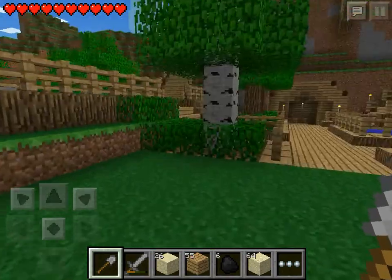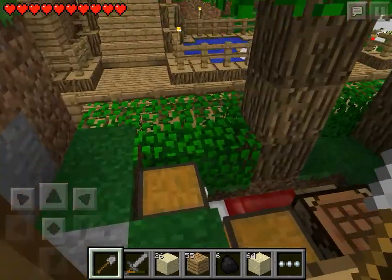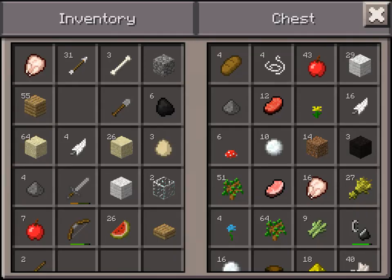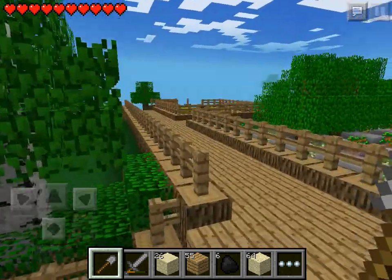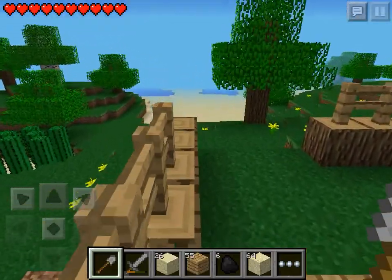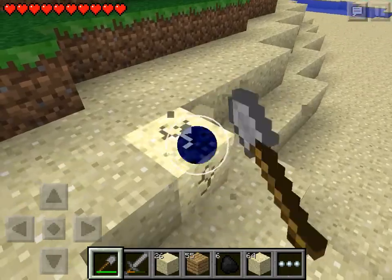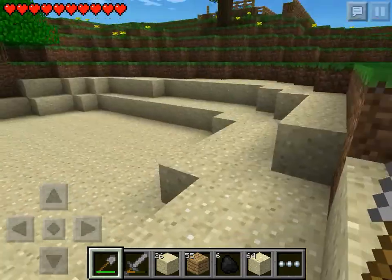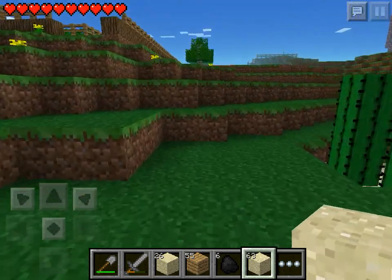We'll check how many reeds we've got first because we don't want to make this farm too big — there wouldn't be a point to it. We've got nine to start with, so we'll use these nine and get ourselves nine pieces of sand. I've actually got 73 sand on me already — I didn't even notice that. We'll use this 73 that we've got and make ourselves our new base. The beach seems to have a lot of uneven sand areas so I've tried to flatten it out a bit.